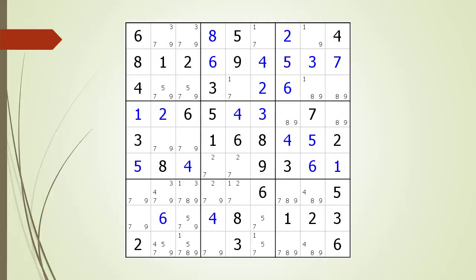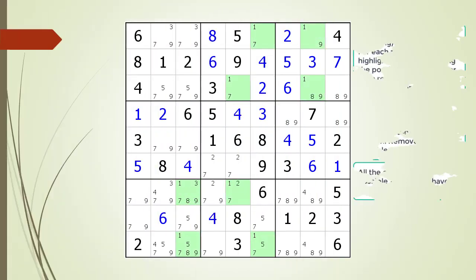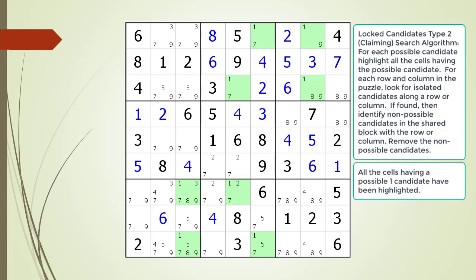Consider the following Sudoku in progress. We search through the puzzle highlighting all the cells for each candidate looking for Lock Candidates Type 2. We are currently showing all the cells having a possible 1 candidate highlighted in green.